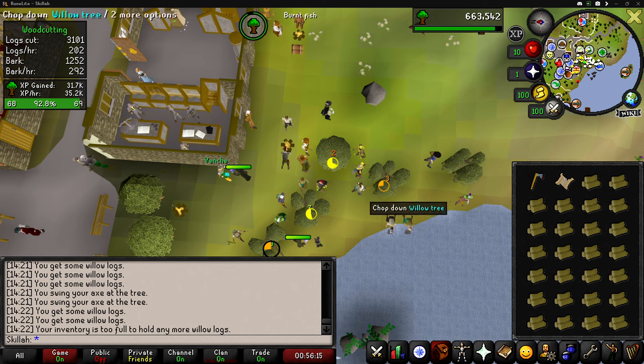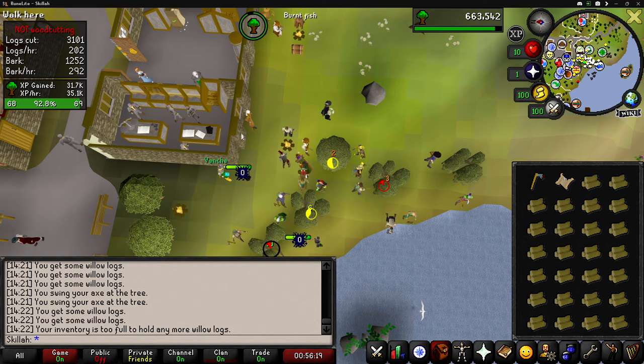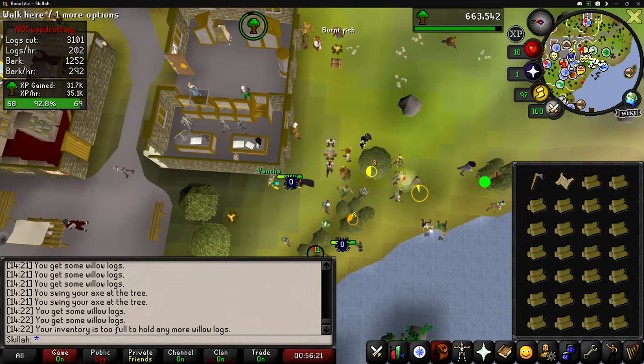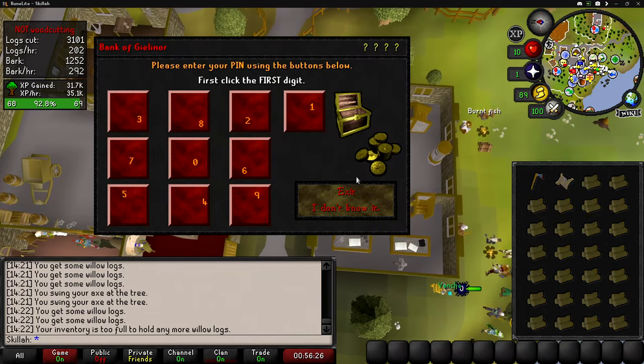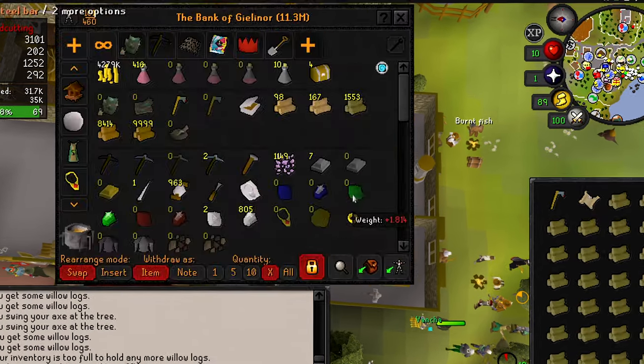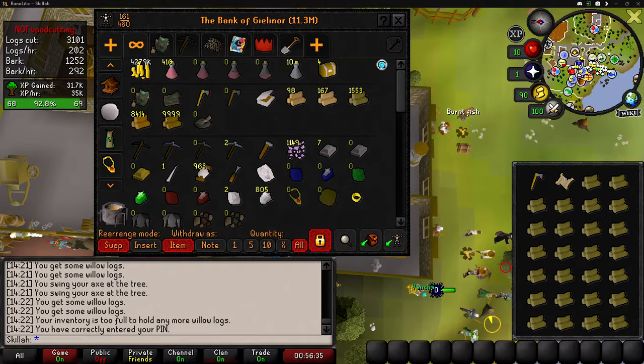Come to think of it, I could have also just been burning my logs on the Forester's Campfire bonfire-style like in RuneScape 3, and I haven't been doing that either. So yeah, I could have been getting a lot of firemaking XP as well. We're starting out with 1,553 willow logs — let's see how many we end up banking by the time we get to level 70.